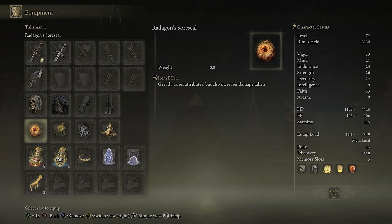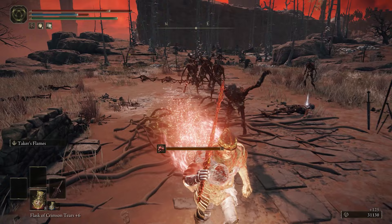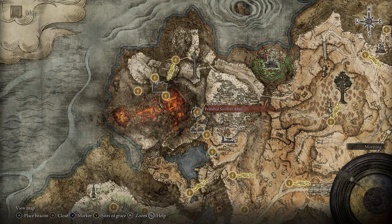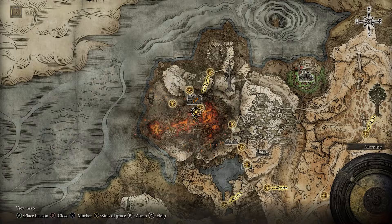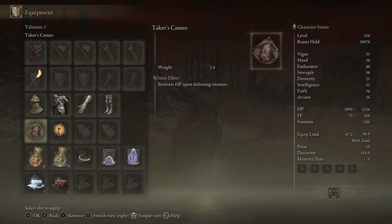Coming up to the third spot, this is the Taker's Cameo. It restores a significant 15% of your HP upon killing an enemy, which quickly becomes insane if you take out even a small group of enemies — literally giving you a full HP bar back in just a handful of kills with a proper build. To acquire this you need to complete a portion of the Volcano Manor questline, specifically the first three assassinations until you reach the third one with the red letter, which brings you to the mountaintop near this shack to kill that enemy. Once done, go back to the manor and interacting with the main lady will automatically give you the Taker's Cameo.